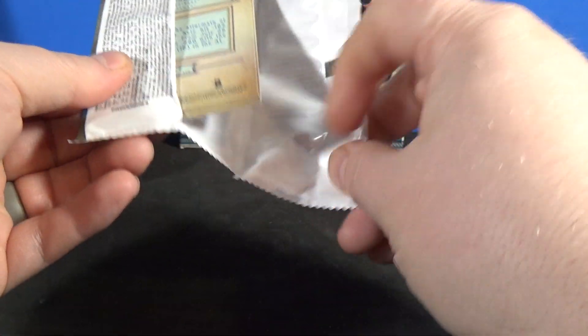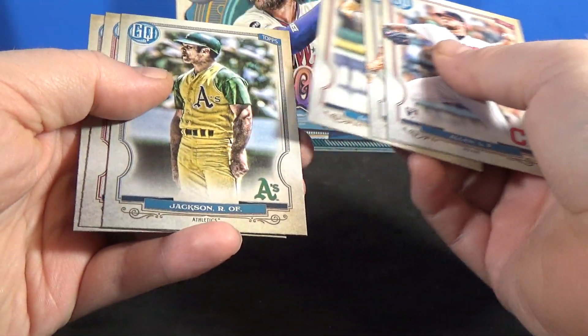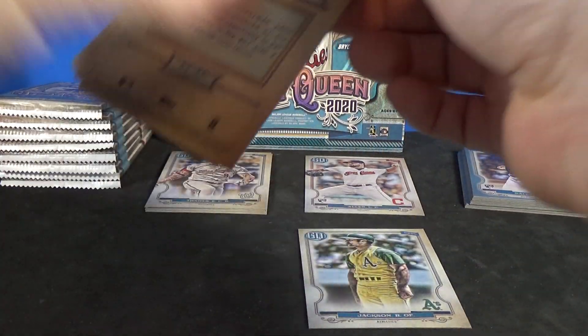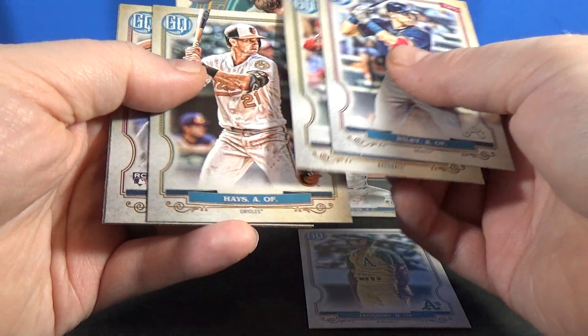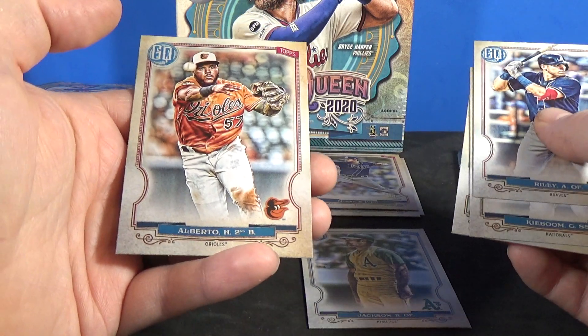Pack one of the regular packs: Alan rookie, Thames, LeMayhew, Reggie Jackson — that's a short print, cards 301 to 320 are short prints — Weaver and Seager. Then Austin Riley, Rogers rookie, Keboom, Austin Hayes, Brenda McKay rookie, and Hanser Alberto.